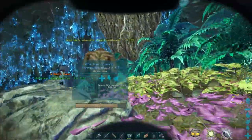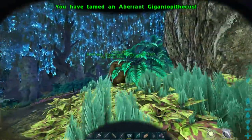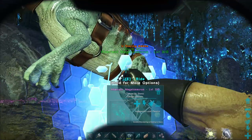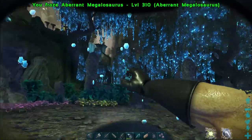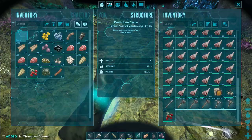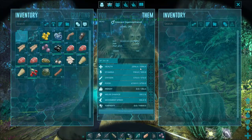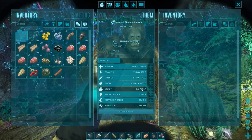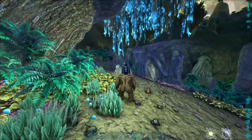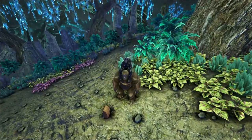He's getting really close to my megalosaurus — nice, that's it! He tamed out as a level 201. Health is 2300, stamina is 930, weight is 356, damage is 330%, and movement speed is 106%. That looks funny — I'm kind of big riding on him but he's got me and a little billy goat as well. He moves pretty fast though and he does jump.